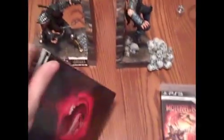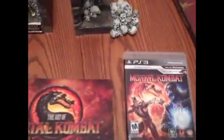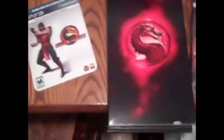Every collector's edition comes with one of these, which is an art book. It gives you some background on the characters — what they look like now, how they're built, polygon details. I mean, really for an art buff. Honestly, I really don't give a crap about it.